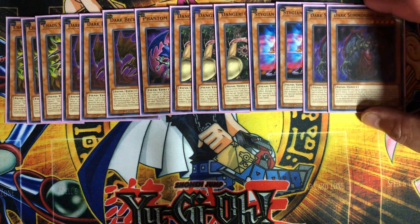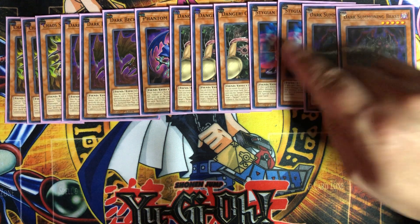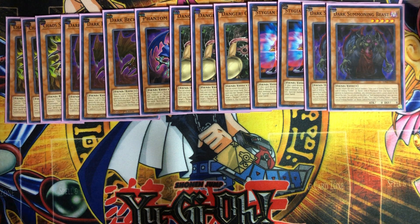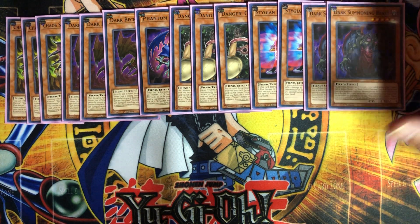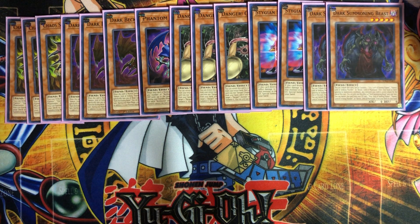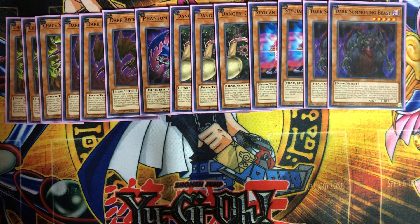The last of the regular monsters is Dark Summoning Beast, a tribute summon monster. You can pull him out with Stygian Street Patrol from the graveyard. You tribute him to special summon one of the sacred beasts from your hand or your deck — since he's a tribute monster, they gave him the extra bonus of summoning from the deck. Monsters you control cannot attack the turn you activate this effect. Once per turn, you can banish this card from your graveyard to add one of the sacred beasts from your deck to your hand.